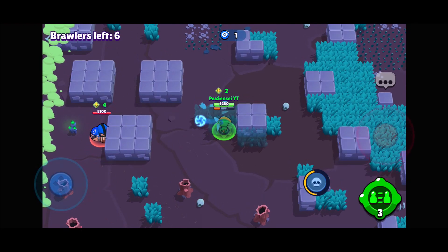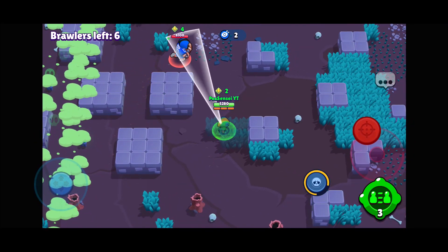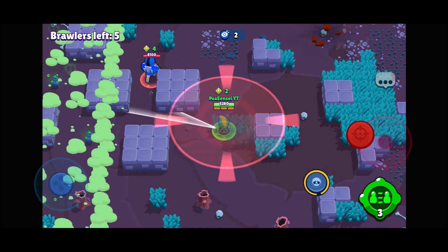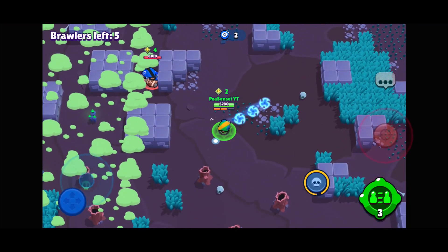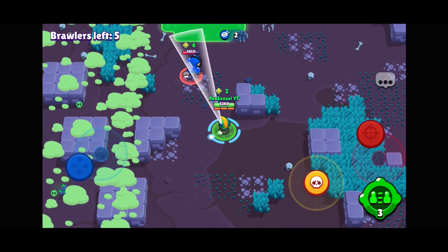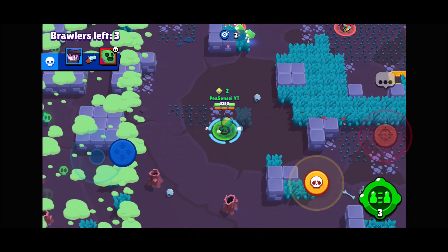Another thing: actually survive after your super. A lot of noob Leons super in on someone only to die right after, which is incredibly annoying and just looks bad. If you're going to super in on someone, make sure you can get away afterward. Also, Leon's shot mechanics are similar to Bow — to be more direct go clockwise with your aim, and to spread your shots go counterclockwise.